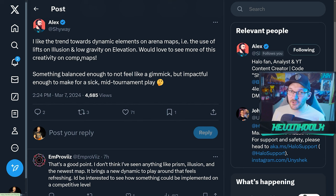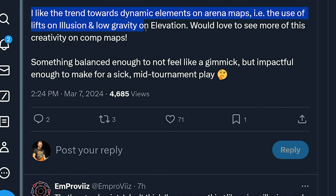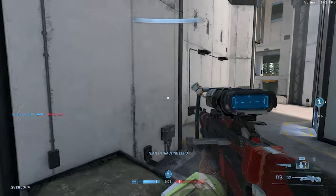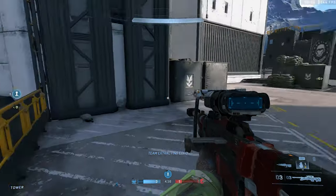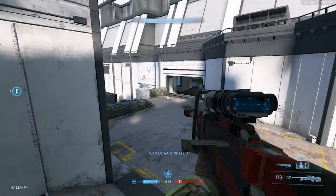Assassinations? Come on, we know that's not happening. Competitive YouTuber Alex AKA Shyway said he likes the trend towards dynamic elements on arena maps — like the use of lifts on Illusion and low gravity on Elevation — and would love to see more of this in competitive-style maps. Something balanced enough to not feel like a gimmick, but impactful enough to make a sick mid-tournament play. I can totally agree with the lifts — imagine going through a lift and landing some crazy no-scope with a sniper rifle. That would be hype.